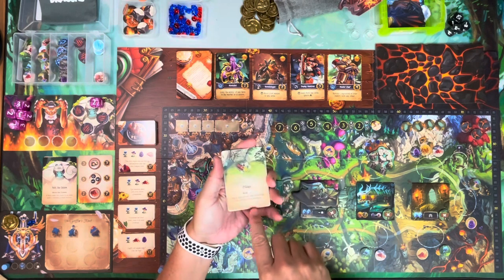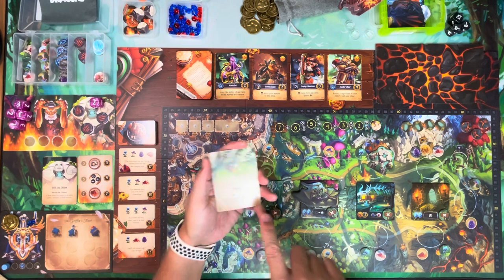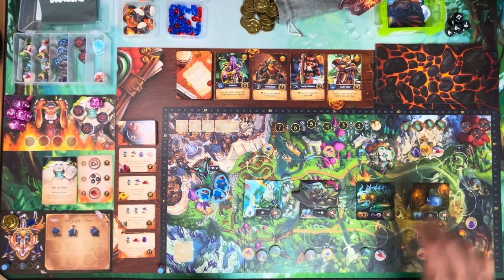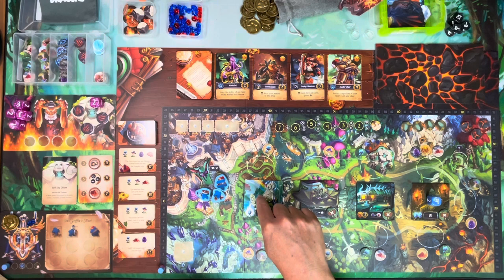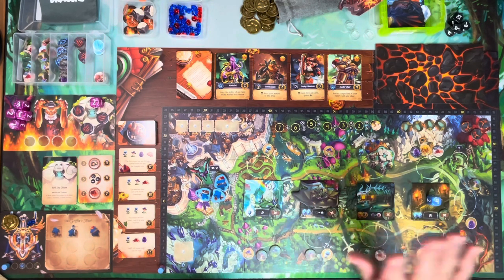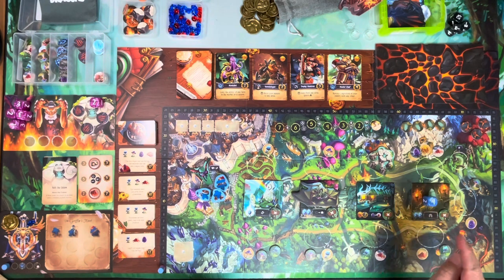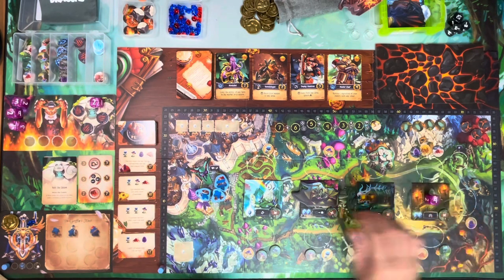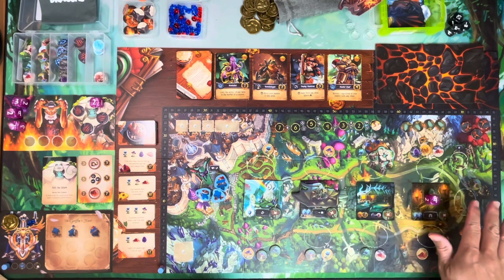The 'Pillage' card has you roll the die and place it on the matching numbered location tile to block that location. So if you roll a four, location four is blocked. The die stays there for the rest of the round — you cannot visit that location, as if a dragon were there.